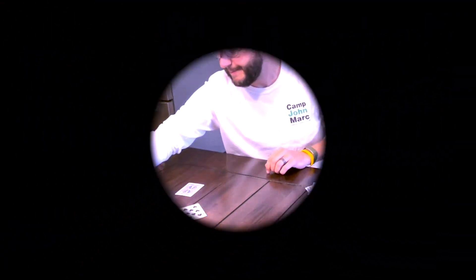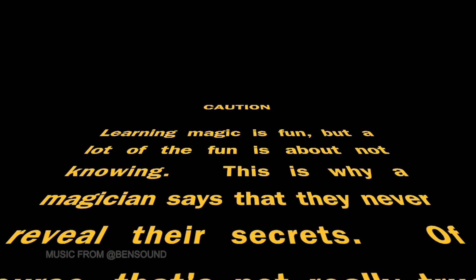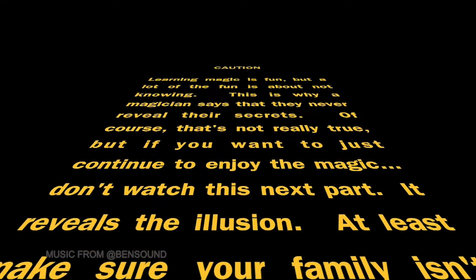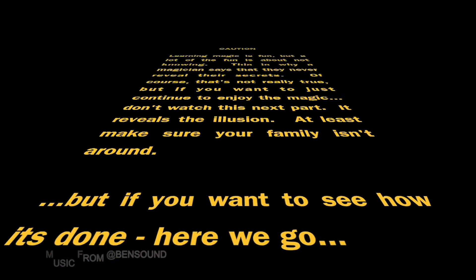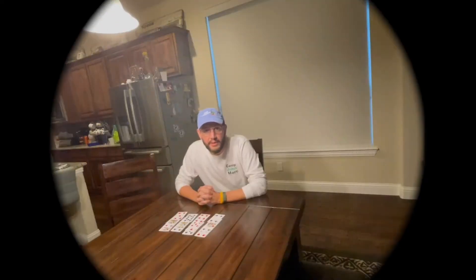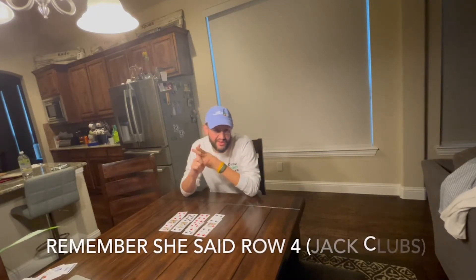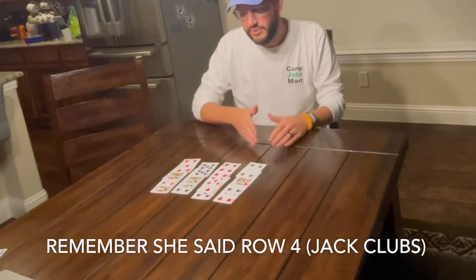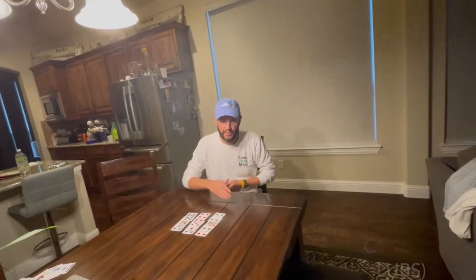I'm going to show you how to do that trick. There are actually two parts to the trick. First, you need to find the card, and then there's really the magic reveal. You lay the cards out in a stack of four by four, and then you have them tell you which row it's in. The easiest way is to pick up the row that they say, but really you can pick them up in any order.